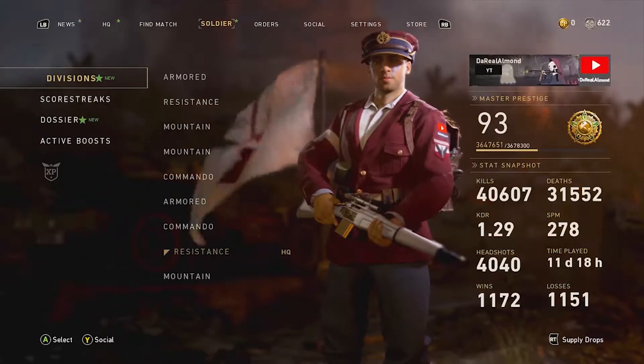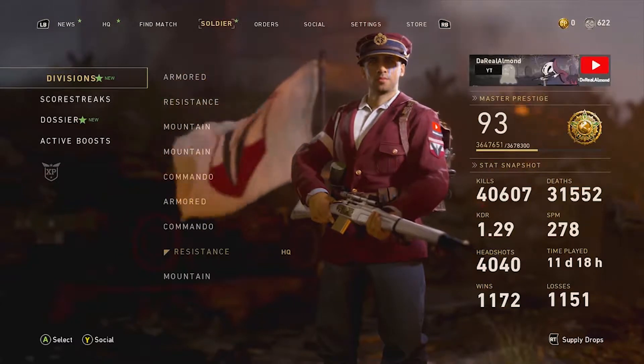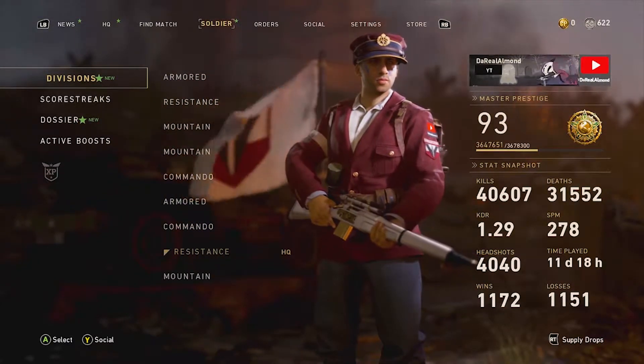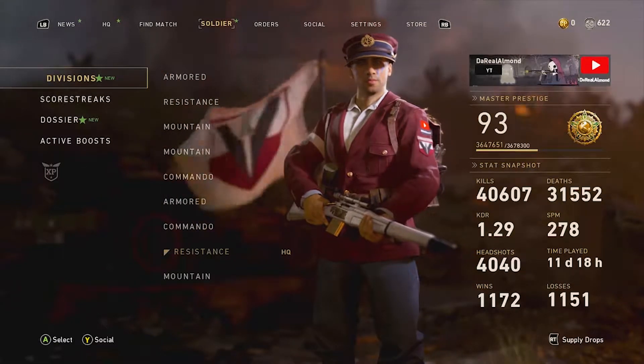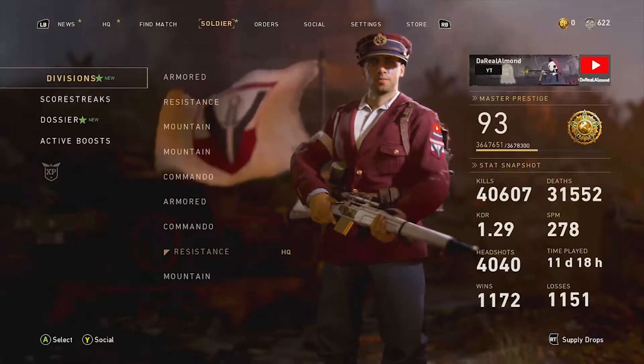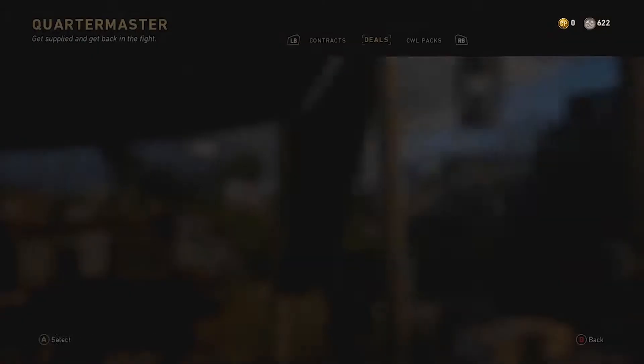What's going on guys, it's Almond, welcome back to another World War II video. Today I'm going to show you guys my diamond launchers — I have finished them. The only thing I didn't finish was the crossbow, but that's not considered one of the launchers you have to do. I did unlock the crossbow just because I thought it would be good, and I got it from the quartermaster.